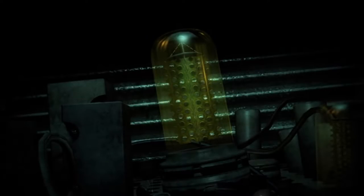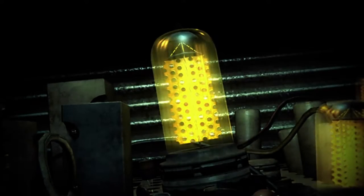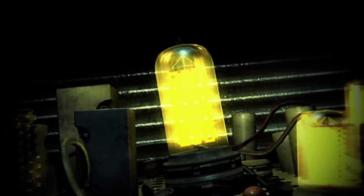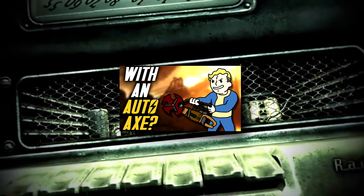Fallout 3 has a handful of DLCs that all come with their own unique weapons, some useful, others less so. But what if you wanted to use the first weapon you were given for the entire DLC? In today's video, we'll be finding out if you can beat The Pitt using only the autoaxe.